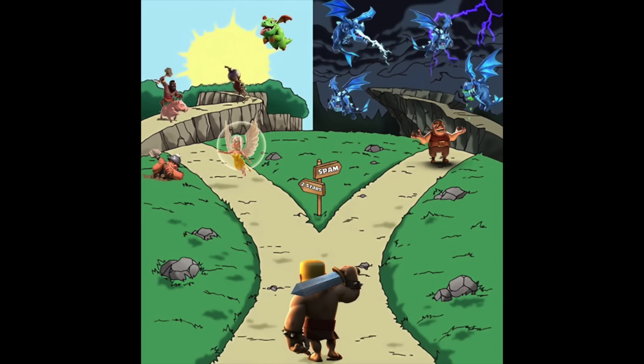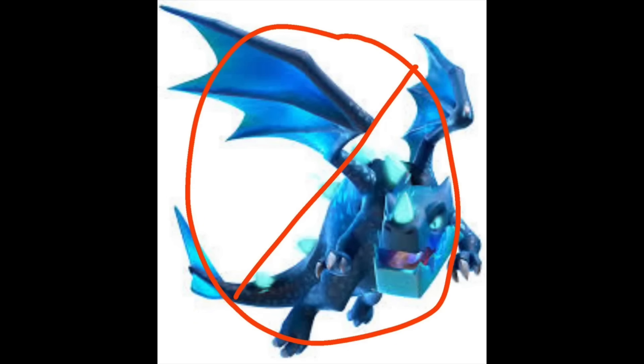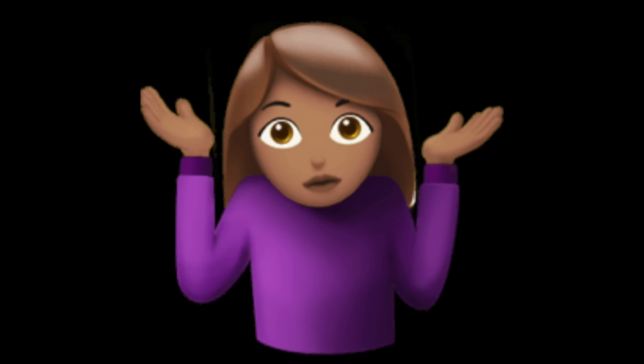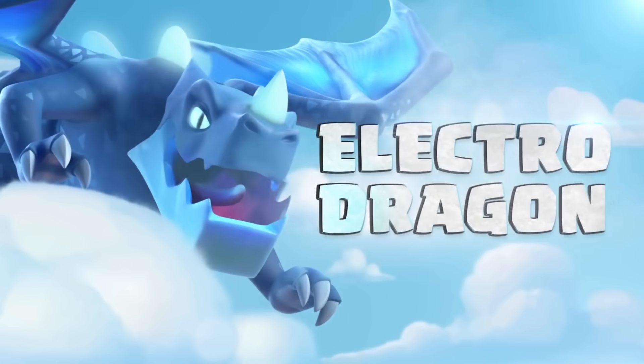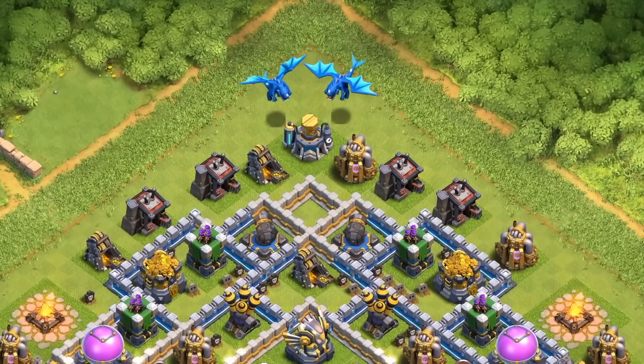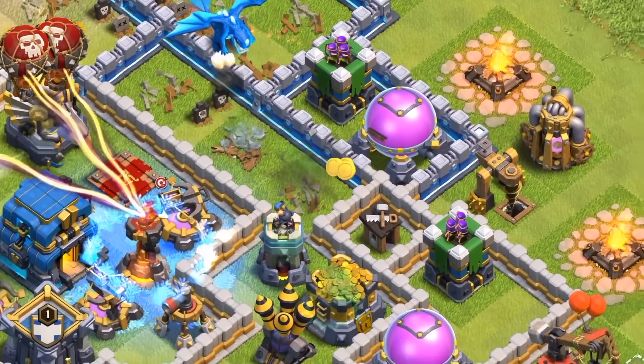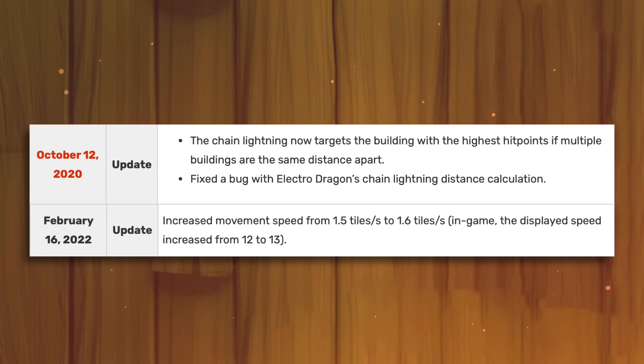Electro Dragon. For a troop that gets a lot of attention for all the wrong reasons, you'd think it was nerfed into oblivion at some point, or maybe it was buffed and that's why it's OP. Well, you'd be surprised that neither of those are the case, and to be honest, I don't think it's ever been OP. Since 2018, the Electro Dragon has got some changes, but for the most part they were changes you wouldn't even notice — minor AI and targeting changes, and a small increase in movement speed.